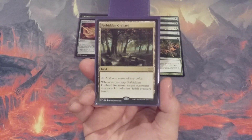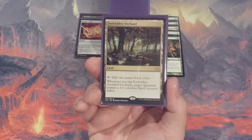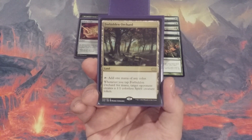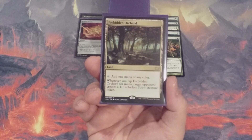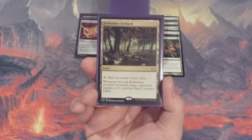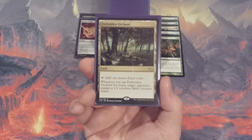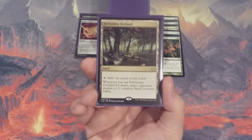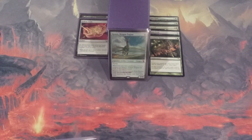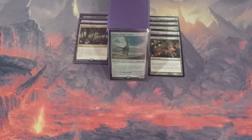One of the lands coming out is Forbidden Orchard. It does tap for one mana of any color, but whenever we tap it, we put a 1/1 colorless Spirit onto an opponent's battlefield. This is not a creature-heavy deck — we only have a handful of creatures outside of Ramos. Anything giving our opponents attackers is problematic when we don't have many blockers. Having Forbidden Orchard come out in place of Mana Crypt helps us accelerate Ramos onto the battlefield versus giving opponents an attacker.